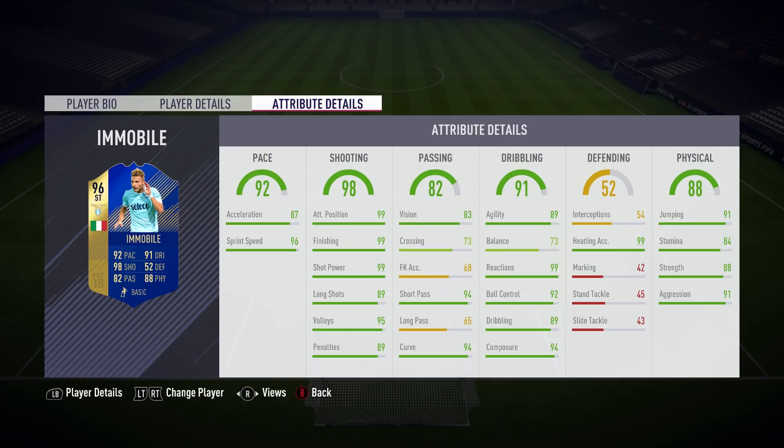We begin in the pace column where we can see this guy has a brilliant sprint speed of 96. Moving over to the shooting section, there are three 99-rated stats in a row — Immobile has the maximum rating for positioning, finishing, and shot power. As you can imagine, this guy is capable of scoring goals.